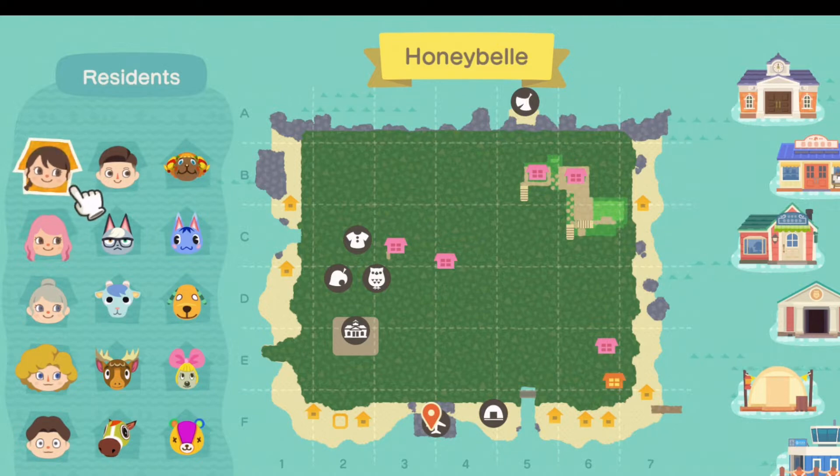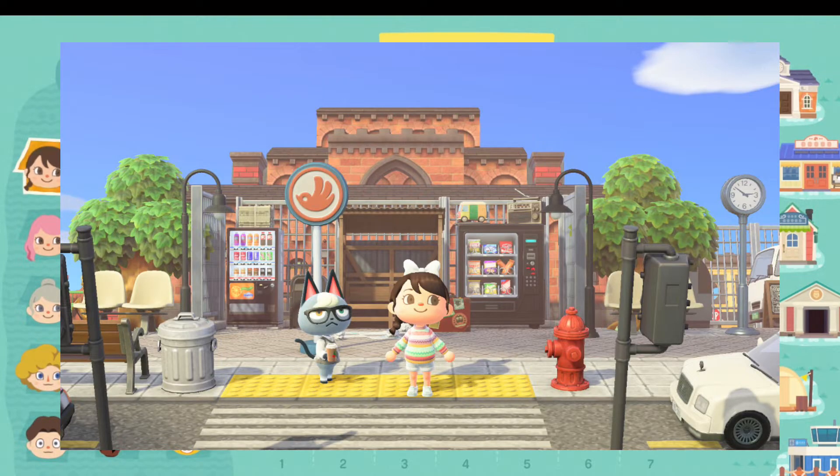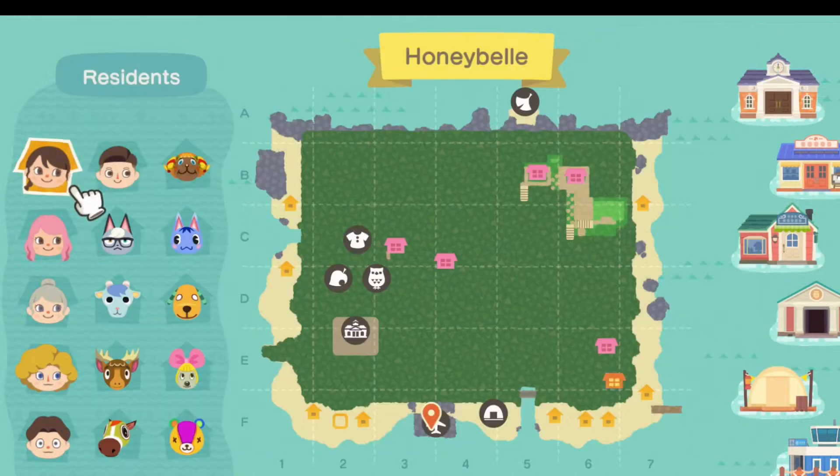Just to show you the map, Honeybelle is completely flattened. I spent so much time flattening out the entire island and I'm really excited to build it up with you guys. We worked on a streetscape bus-type station for the entrance of Honeybelle last episode — please check that out if you missed it. I'll link that video at the end if you're looking for ideas for your city core island.